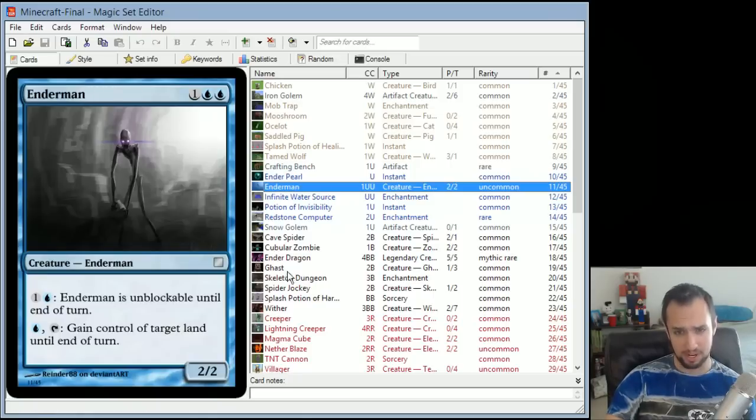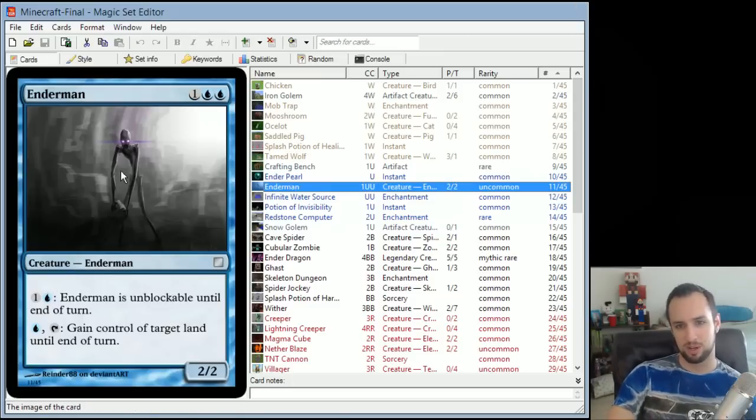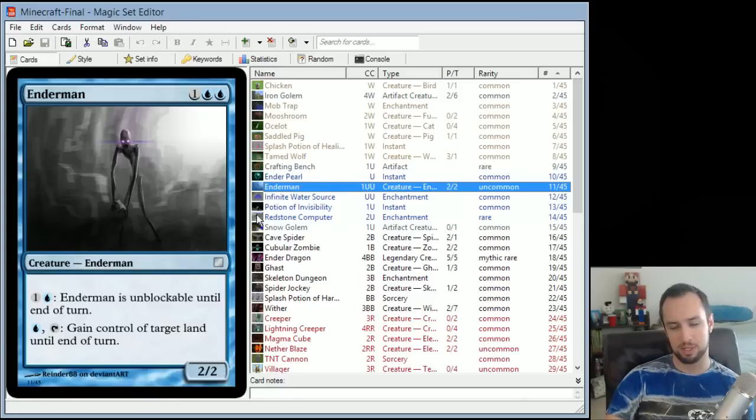Enderman is the first card. It's a 2/2 for 3. You can pay 1 and a blue to make it unblockable until end of turn — that's supposed to mimic the Enderman's teleportation capability, so it can just teleport past any enemies that would block it. It also has a second ability: blue and tap, gain control of target land until end of turn.